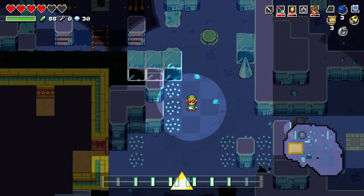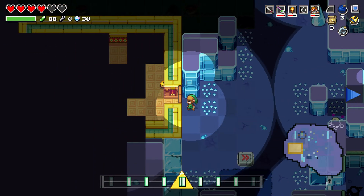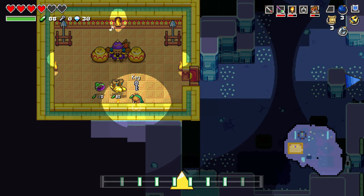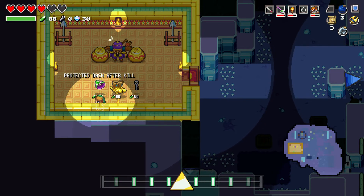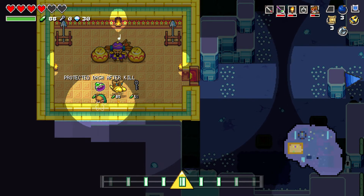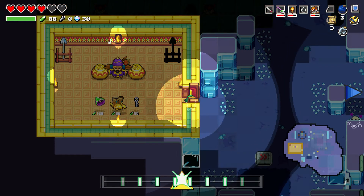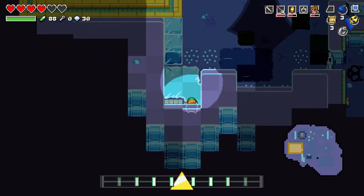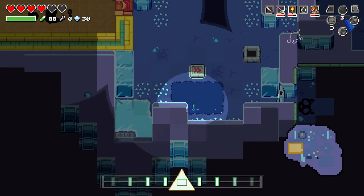Part of the fun of this game is sort of figuring out what everything does, but at the same time it's like — what in the world am I doing? I could buy a key, or float across gaps. I wonder if that's going to be helpful later on — protect a dash after a kill. I don't want to have to buy a key but I want to duck it. I've already been this way, that's not a room I'm trying to get into.